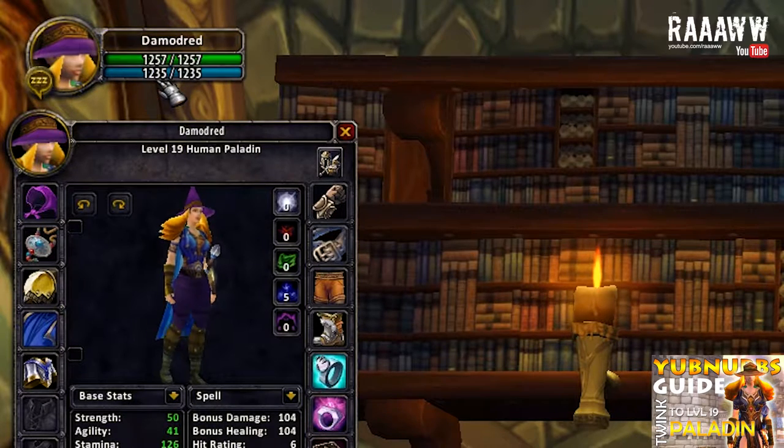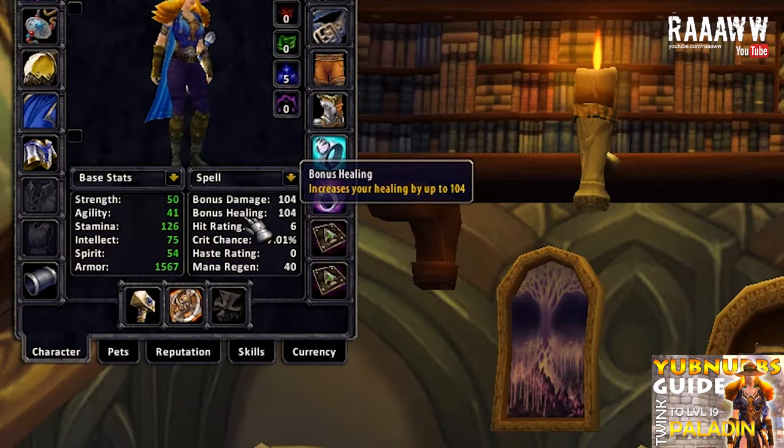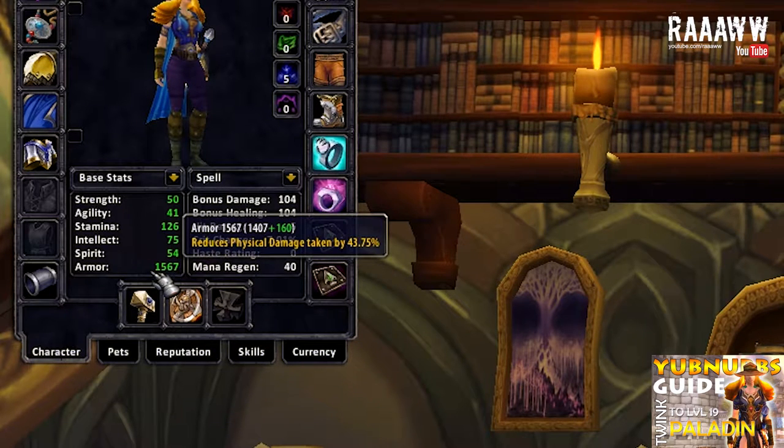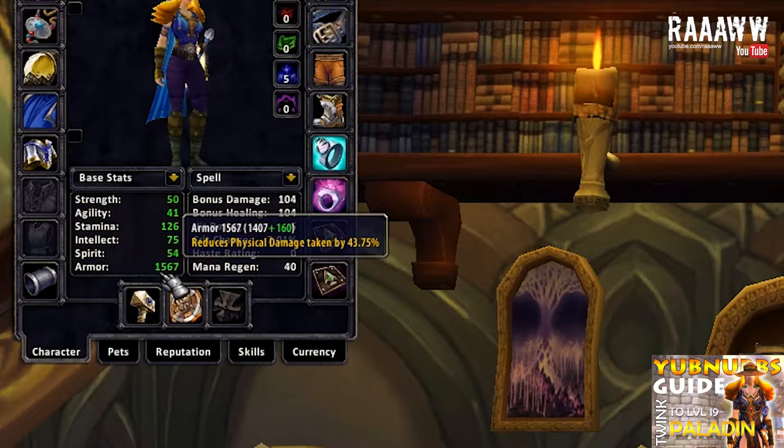I wouldn't go under 1,200 mana — that is too little for my liking. We have 104 spell power, which also gives you 104 bonus healing. That's pretty good. I would say that as long as you stay above 100 you're fine. What I did manage to do is pump up the armor quite a lot, and this is with Devotion Aura. You should pretty much have Devotion Aura on all the time anyway. This set gives 1,567 armor, which reduces physical damage taken by 43.75%. So that's not bad for a starter set.